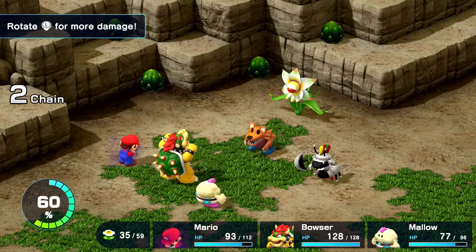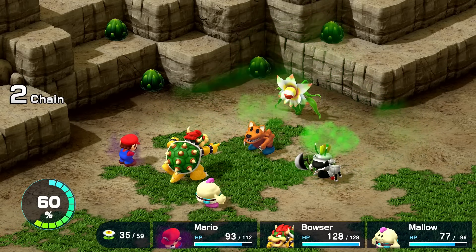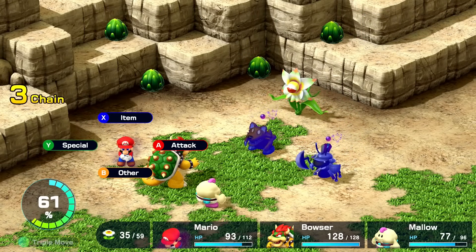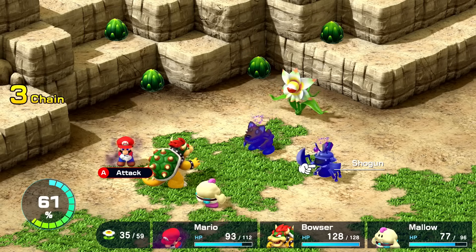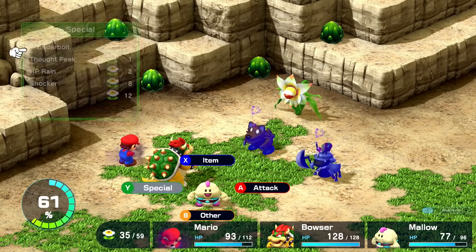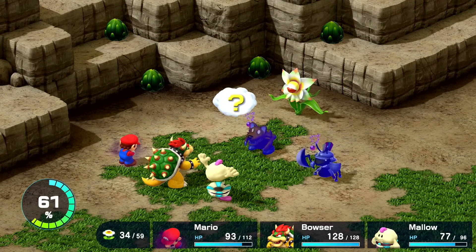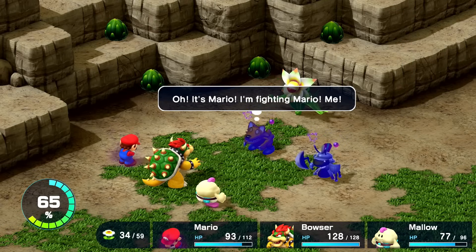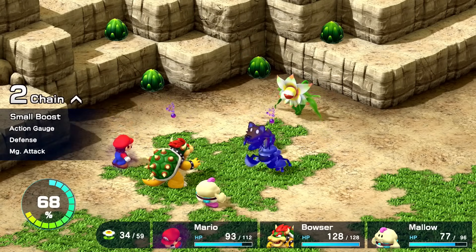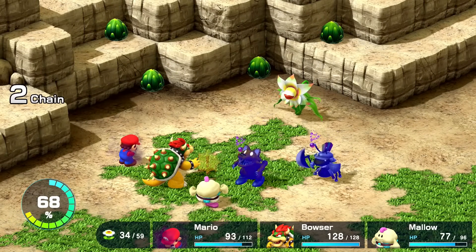I'll try Poison Gas — poisons foes. Sure, why not? They're all going to get poisoned, though it missed one. Maybe that one enemy is immune. I'll do special Thought Peek on the Chow because I'm pretty sure this is a different color than the other one we got. Oh, it's Mario — I'm fighting Mario! I think we have seen that one in the back, but I'll Thought Peek them just in case.